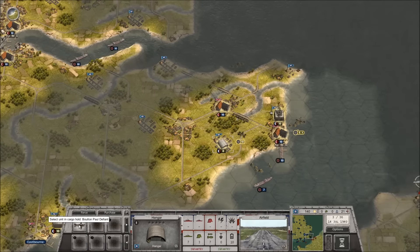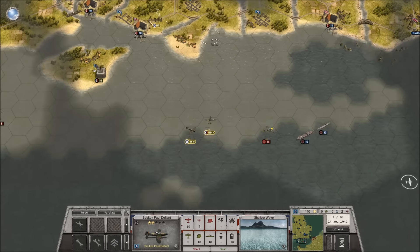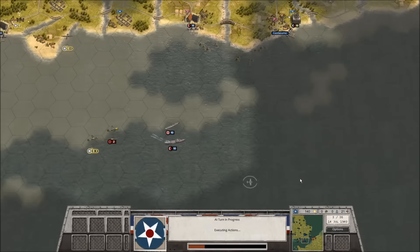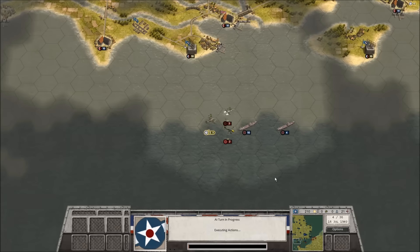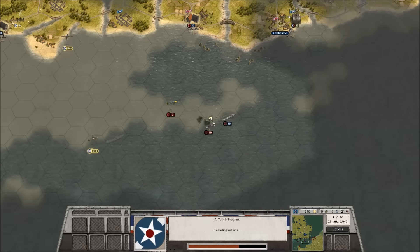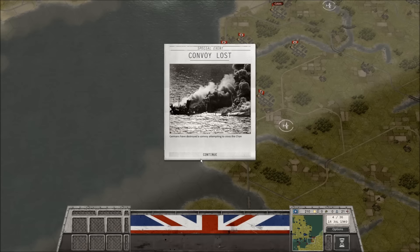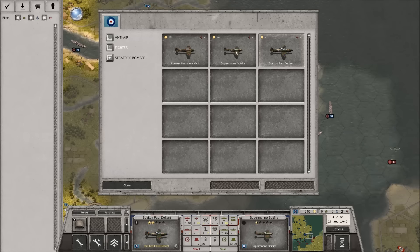Let's get this Defiant on the ground. We'll take the other Defiant and get it on the ground as well — we'll just give chase to the Stuka with that Hurricane unit. Let's go next turn. Those Messerschmitts will come after you and the Stukas will kind of do their thing. Initially you've got to pick and choose what you're going to go after. Another convoy has been lost, which is not great. Let's take this unit and upgrade it to some Spitfires.